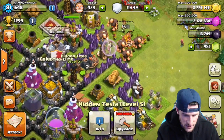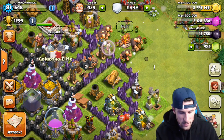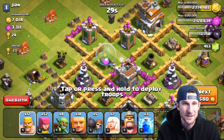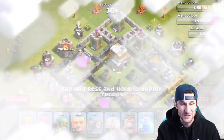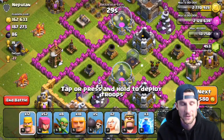We've got to get three million gold to upgrade this Tesla, so hopefully we can find a raid worth 230,000 or maybe get two raids in this video. I'm going to go ahead and use my giant healer attack strategy — this is one of my favorite attack strategies for Town Hall 8 and lower level raiding. I'm going to find a base with hopefully a lot of loot, especially with all this one-gem boost going on.